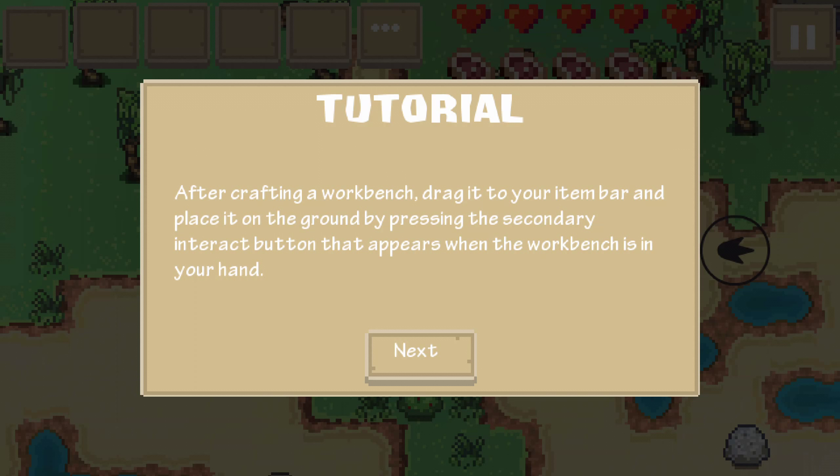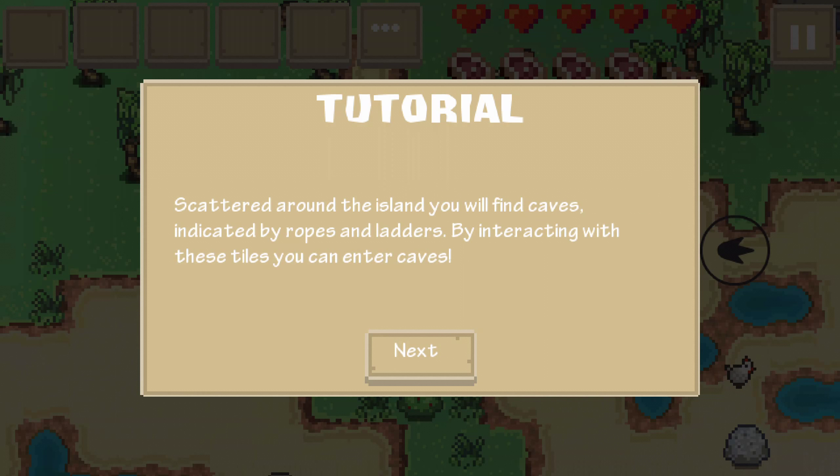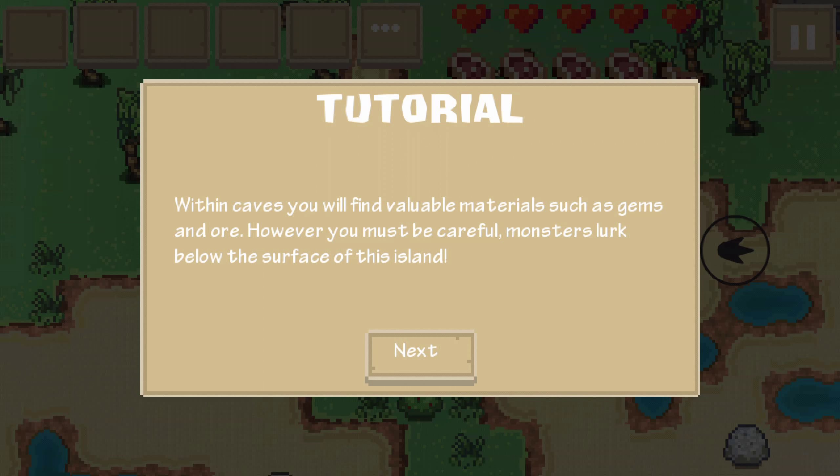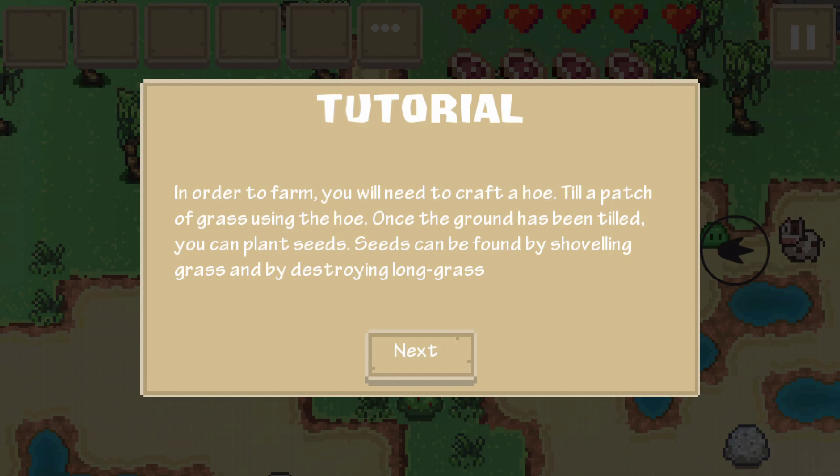After crafting your workbench, drag it to the item bar and place it on the ground by pressing the secondary interact button that appears when the workbench is in your hand. You'll find caves - buy ropes and ladders by interacting with these tiles. Within caves you'll find valuable materials such as gems and ores, but monsters lurk below the surface. The deeper you go, the more dangerous things are. Food is important - you can kill island animals, pick berries, farm, and fish. To farm, craft a hoe and till a patch of grass. Once the ground is tilled, you can plant seeds found by shoveling or destroying long grass.